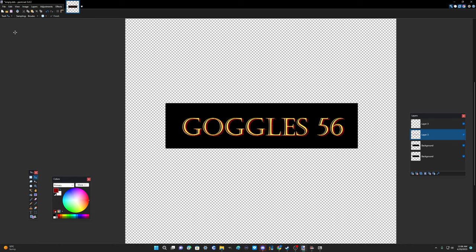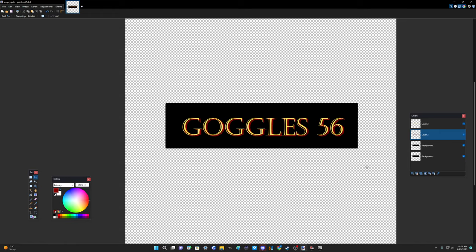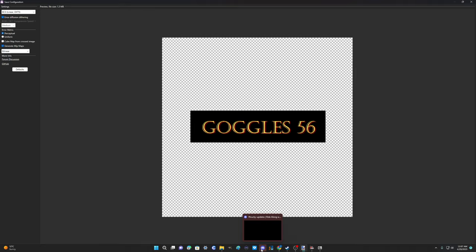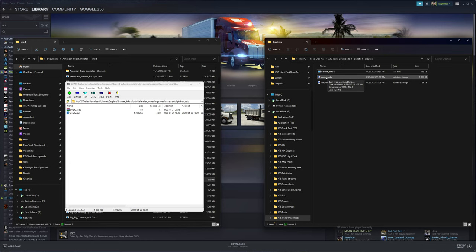This is our new light box graphic. We'll save it first as a PDN file - file, save as, in the graphics folder, call it 'empty.pdn' - so we can come back and edit it later. Close it off, then go file, save as, change the format to DDS. We already have an empty.dds there, so we replace it. Flatten when prompted - and now our empty.dds has our Goggles 56 script on it and is ready to go back in.